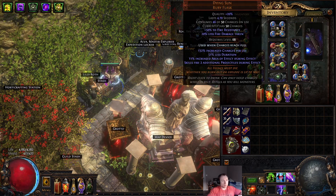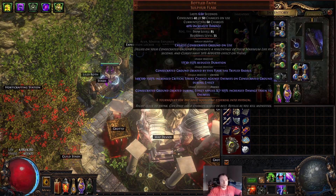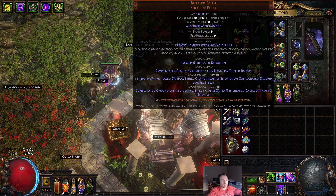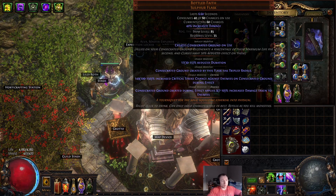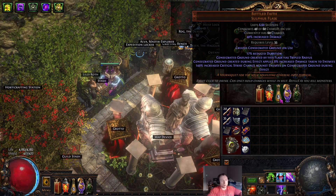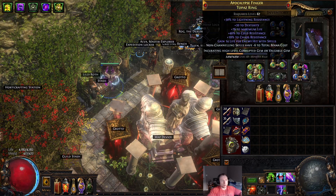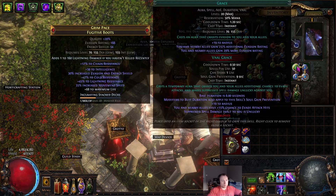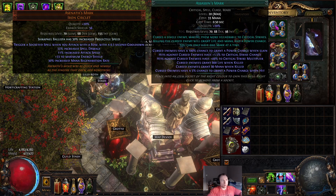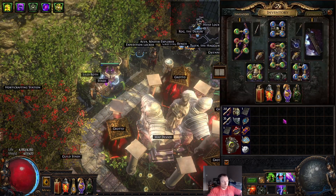Flasks: Bleed Flask, Dying Sun, Bottled Faith — I actually only paid three Divines for this Bottled Faith because I bought it unidentified and hit one-off perfect on crit chance. The damage could have been better, but for three Divines this is a steal. And a Ziri's Promise and a Rotgut. For auras: Grace, Herald of Thunder, Wrath with an Enlighten, and in here I have Assassin's Mark, Hydrosphere, Innervate, and Creeping Frost.